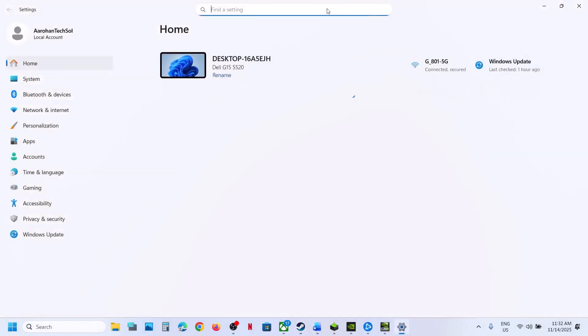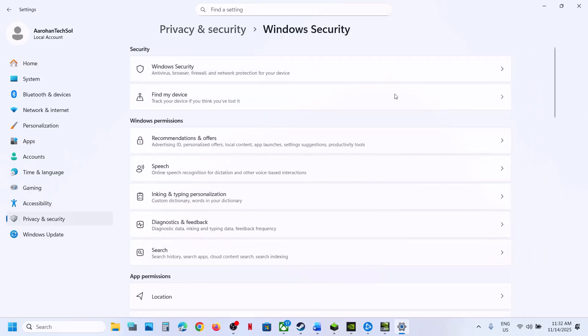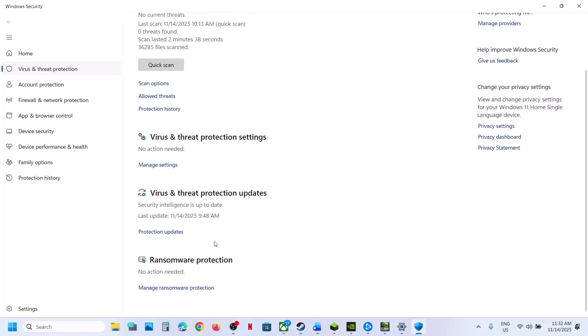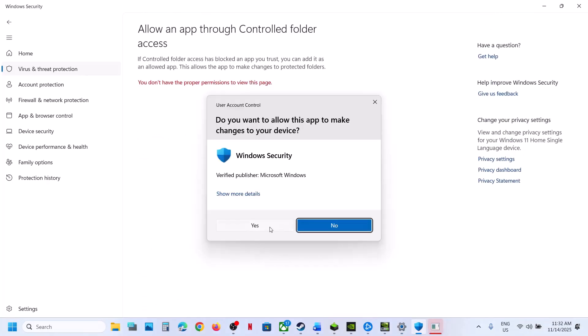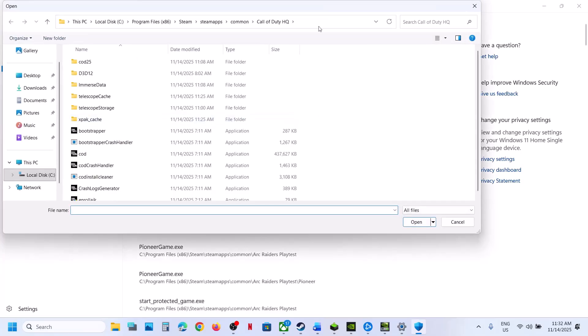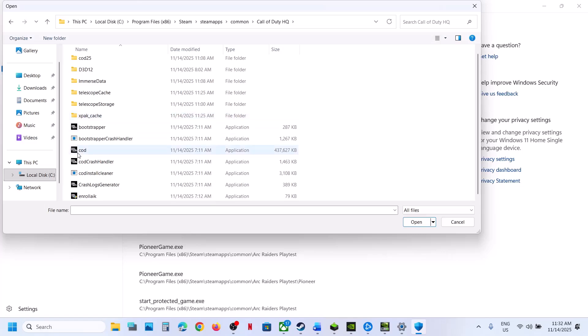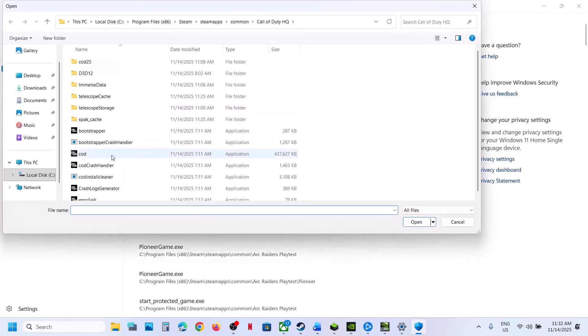The next step is to allow the game EXE file through your antivirus program. If you are using Windows Security, open Windows Settings, go to Privacy and Security, then Windows Security, click on Virus and Threat Protection, scroll down, and click on Manage Ransomware Protection. Click on Allow an App Through Controlled Folder Access, click Yes to allow, click Add an Allowed App, browse, go to the game installation folder, open the game folder, select the game EXE file, and click Open to add it.